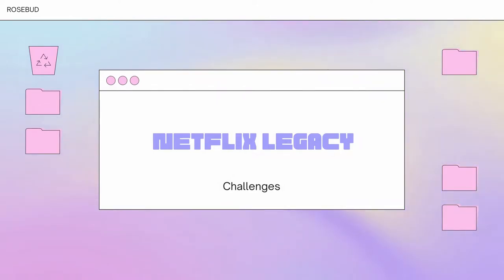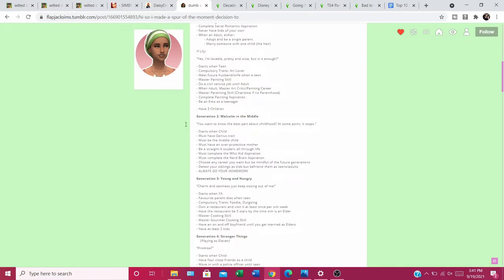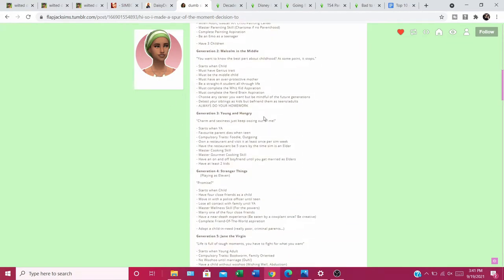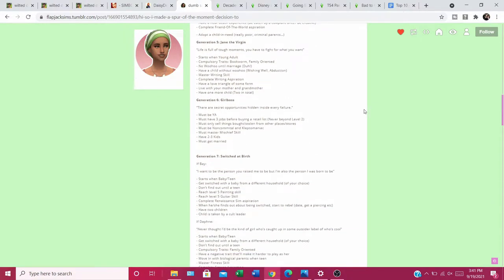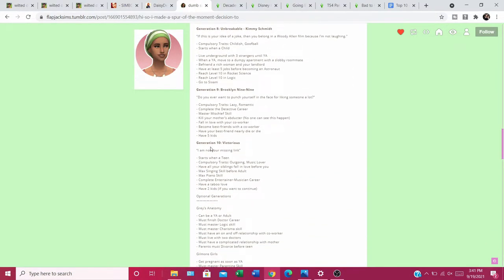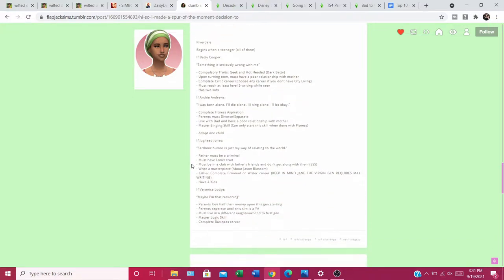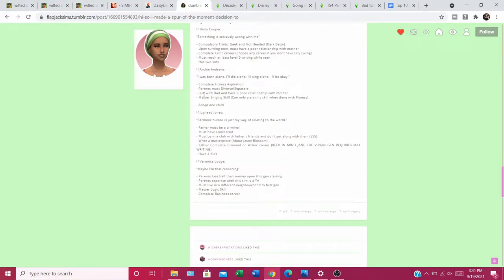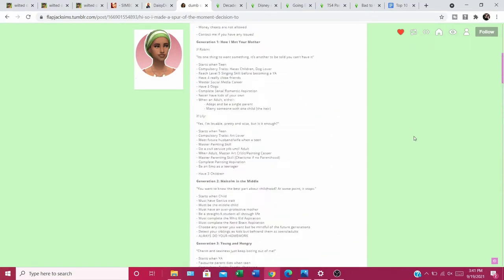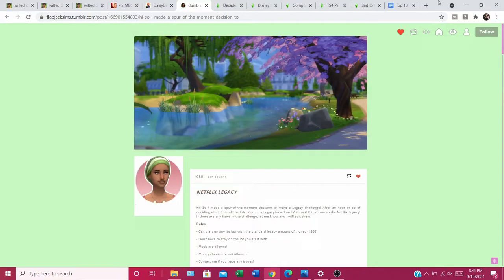The next one is the Netflix Legacy Challenge — kind of fun and cute. Each generation is based on a different TV show. For instance, one is How I Met Your Mother where you can play as Robin or Lily. Others include Malcolm in the Middle, Young and Hungry, Stranger Things, Jane the Virgin, Girlboss, Switched at Birth, The Unbreakable Kimmy Schmidt, Brooklyn Nine-Nine, Victorious, and optional ones like Grey's Anatomy, Riverdale, and Gilmore Girls. Riverdale even has options for Veronica, Jughead, Betty, or Archie. I thought it was a cute and interesting challenge based on something different.